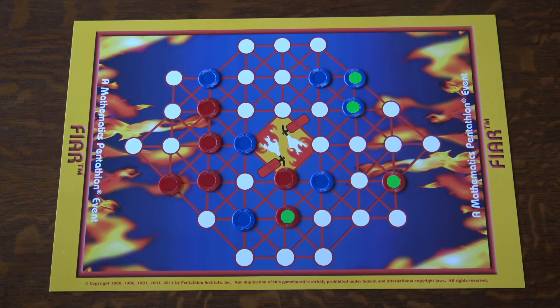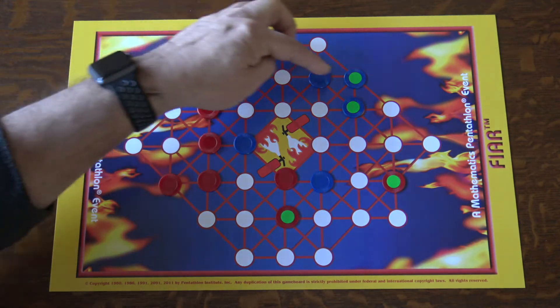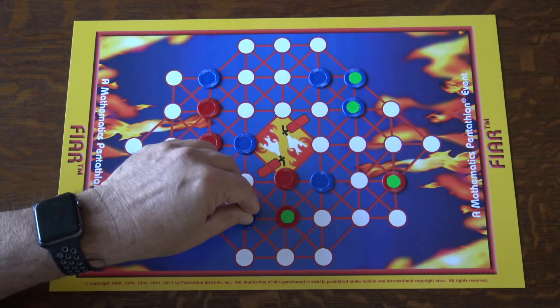That's correct. If I move a blue chip — could I move this blue chip here and declare this win? You could not declare a win since the game monitor ensures that a win is not declared using this placement. So I cannot create a win by moving that chip. That's right.